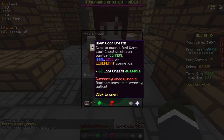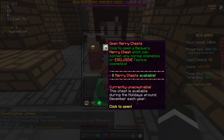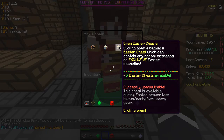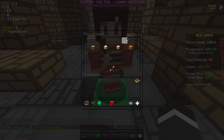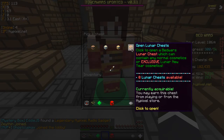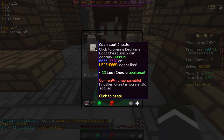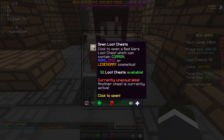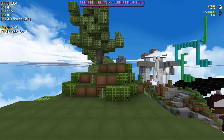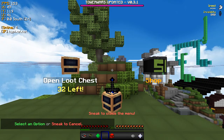32 loot chests available. Open merry loot chests - 8 merry chests. Oh my gosh, that is so cool. Easter chests - 5 Easter chests, nice. Alright, we've got no more lunar chests. That's fine. We had only one lunar chest, which is completely fine. So let's just open up these legendary chests - 32 loot chests. Let's open up these loot chests and see what we get.